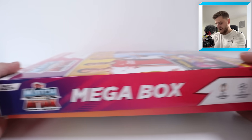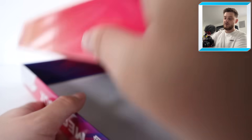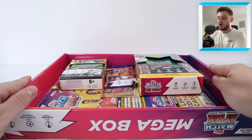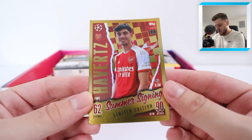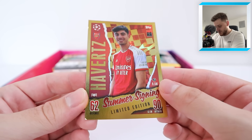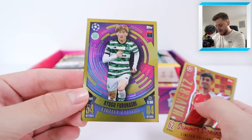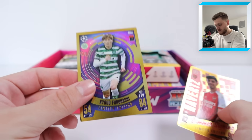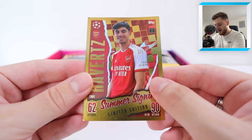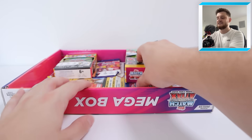Let's open it up - I can hear all the stuff moving around inside, which is very exciting. So there's not much to it inside, it's just the products, but it is stacked. Let's start off with the exclusive - Kai Havertz's Summer Signing Limited Edition card for Arsenal. Very nice card, looks really nice with the checkerboard background, I love that. And then our random limited edition is a Kyogo Furuhashi for Celtic. So it's any random limited edition inside here, plus the guaranteed exclusive Havertz Summer Signing Limited Edition.